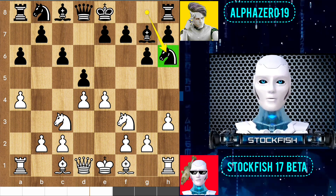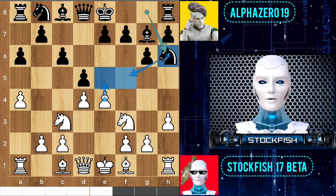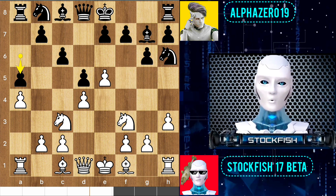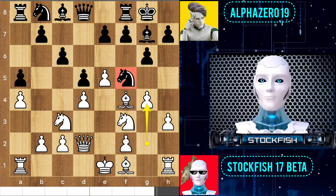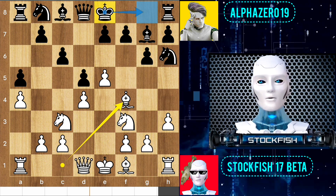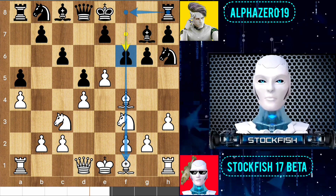Alpha played knight h6 to get the f5 outpost after I moved the pawn to e5, because the f6 outpost is not suitable for Black. After a series of moves, you can't castle because queen d2 can add pressure to the knight — knight f5 and g4 will trap the knight, and you will lose material in just 8 moves. So in this position, Alpha played f6 to open up the f-file, aiming to launch an attack in the center.